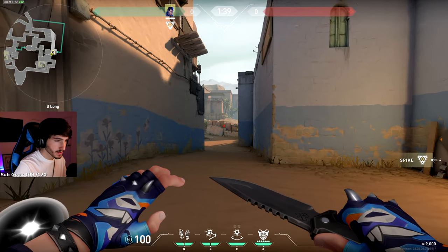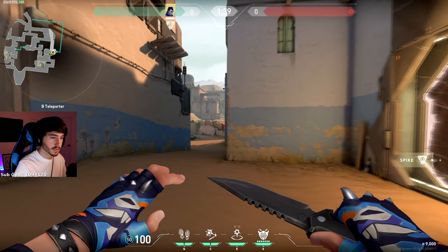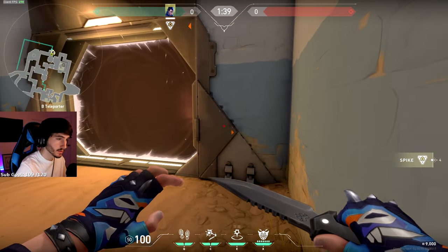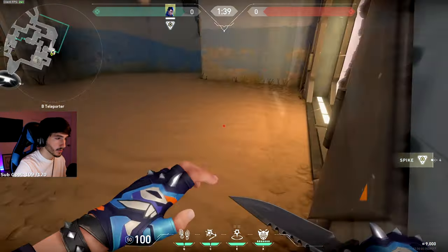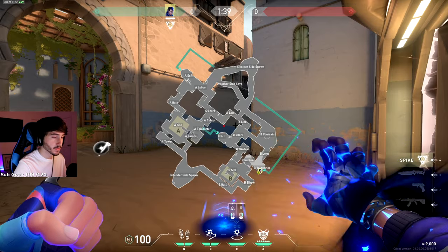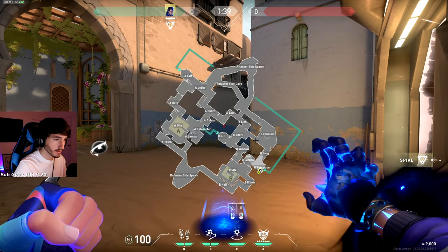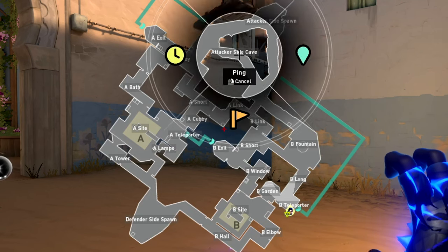Now we can get started with defense. Like I said at the beginning, the defense teleports are a lot more unexpected and go a lot further — I think a lot of you guys will like this one. So you want to get as deep as you can into this corner. For how far this one goes, it's pretty easy to hit. You're going to go from this B corner on teleporter side all the way to their spawn.